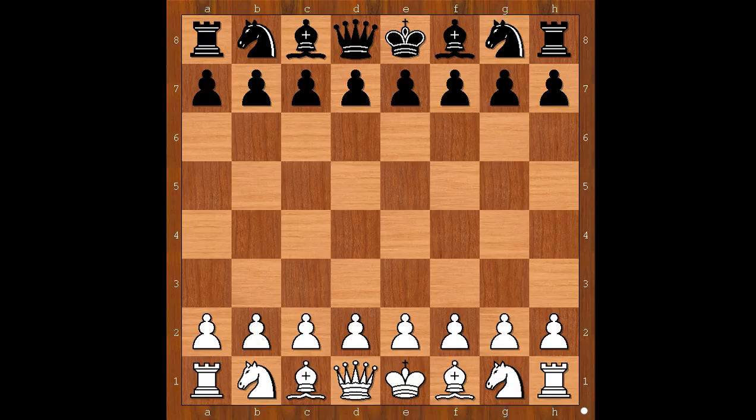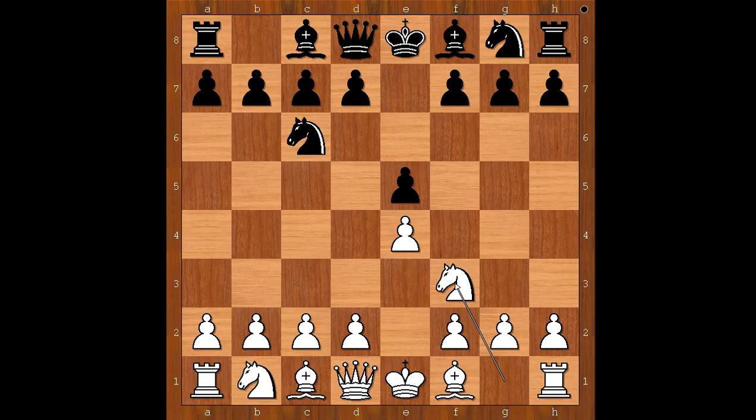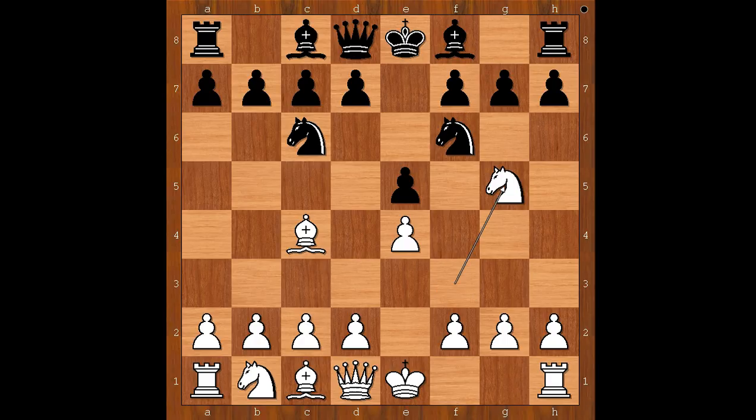Abdullayev had white pieces and he started with e4. Razmoloddin played e5, Nf3, Nc6, Bc4 — the Italian game — Nf6, the two knights defense, and now Ng5, attacking the pawn on f7.